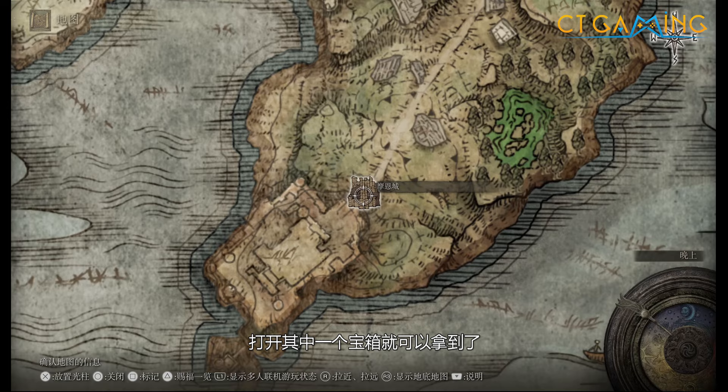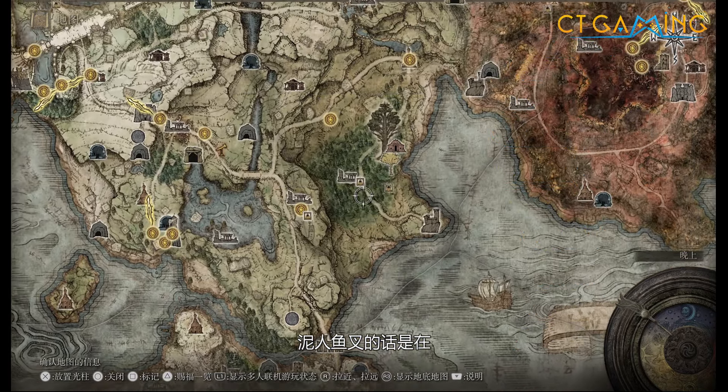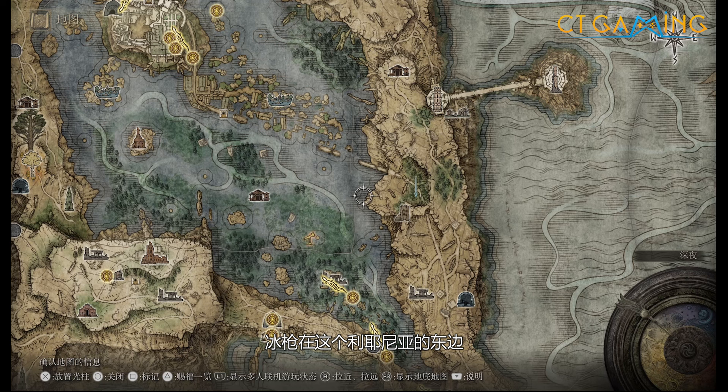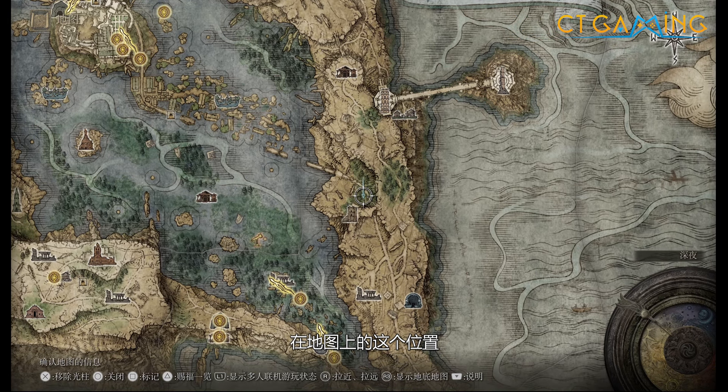这把大剑你可以在初期半岛里面拿得到，就在最南边这个摩恩城里面，打开其中一个宝箱就可以拿到了。尼人鱼叉的话是在尼姆格福东边，这个西弗拉河的路口井，做一下圣枪机到底部，有很多尼人可以打，你可以一直打他们来刷，这个道具掉的几率还挺高的，不难刷。